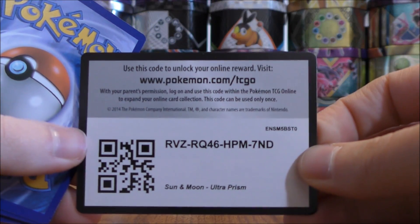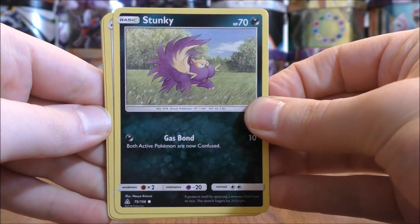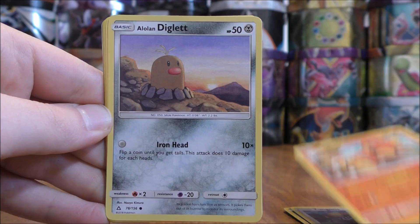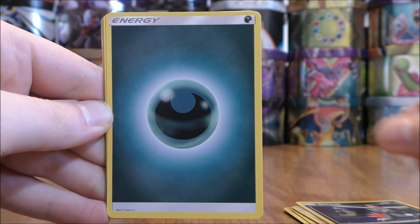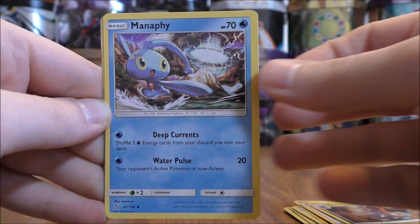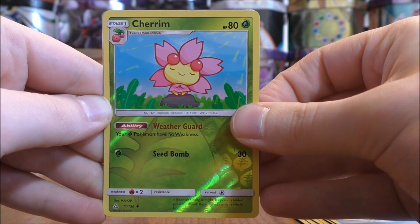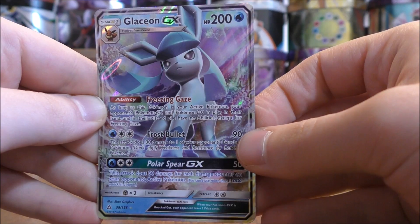Dawn Wings Necrozma to end this opening. Another white colored code card. The final pack starts with Stunky, Yungoose, Magmar, Alolan Diglett, Sneasel, Darkness type energy, Gardenia, Gabite, Manaphy, and a reverse holo of a Cherrim — that is an uncommon. And the final card here would be a Glaceon GX.